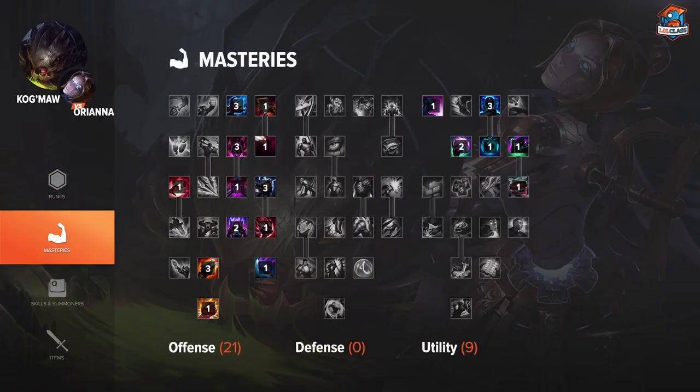For Kog'Maw's masteries I like to go 21-0-9. It is a really standard AP mage page, other than I get Spell Weaving on Kog'Maw because he does quite a bit of auto attacking. After getting some auto attacks off it increases your spell damage, so it synergizes very well with getting auto attacks off and then spamming your ult in teamfights. For utility, you can choose between Culinary Master for the Biscuit or Runic Affinity for the buff duration. I personally prefer the Biscuit because Kog'Maw has a fairly weak laning phase and it helps out a lot early. But if you want to play slightly greedier and play for longer blue buff time, that's also a choice you can make.